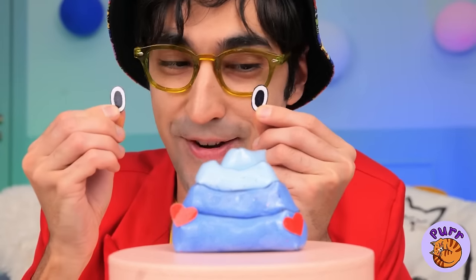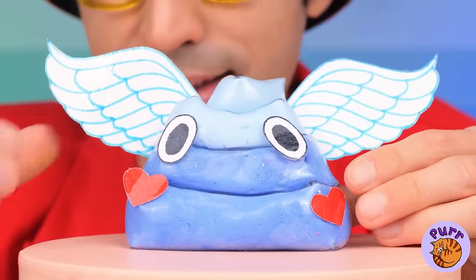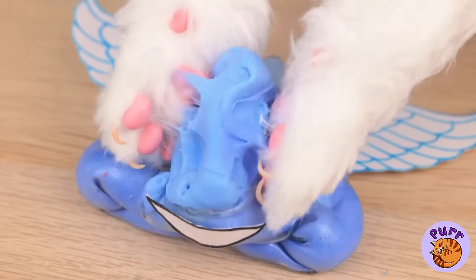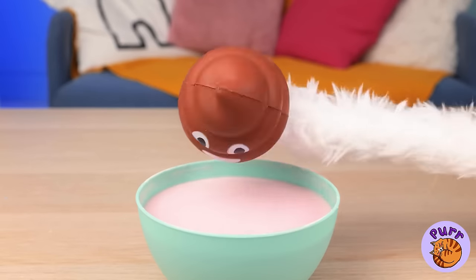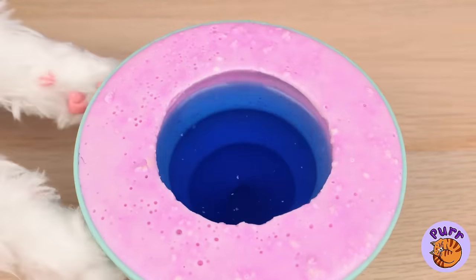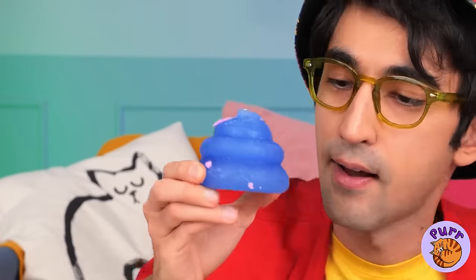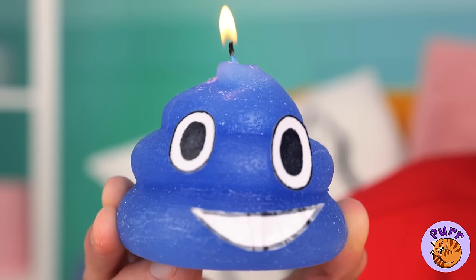Now let's make Kitty a brand new friend — and I think he'll be a good influence. Unless, of course, Kitty gets to him first. Kitty can always make his own friends. Let the soap harden. Flip it over and help our new friend put his face on. What a bright little guy.